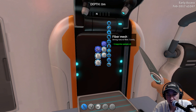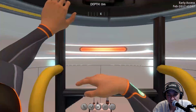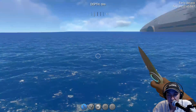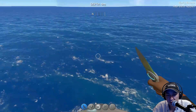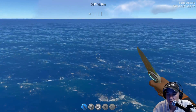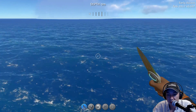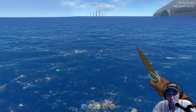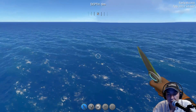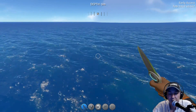We're gonna need creepvine samples according to our fabricator, so let's jump on top of our life pod and have a quick look. Before we venture out to get our creepvine samples, we're gonna need our survival knife — you can see I've got that equipped right now.